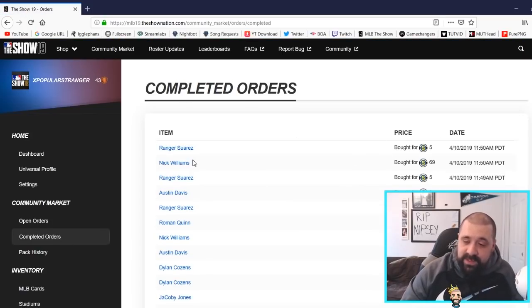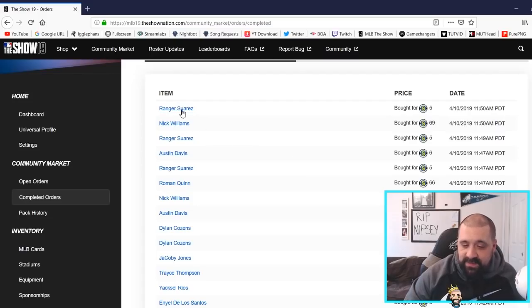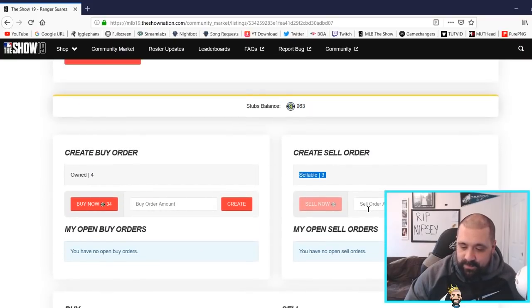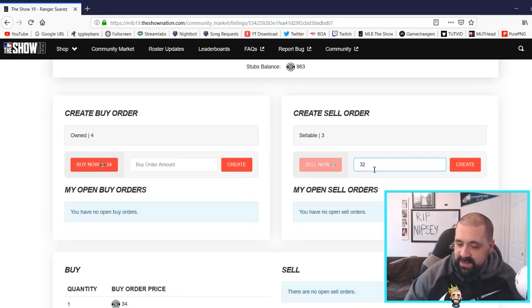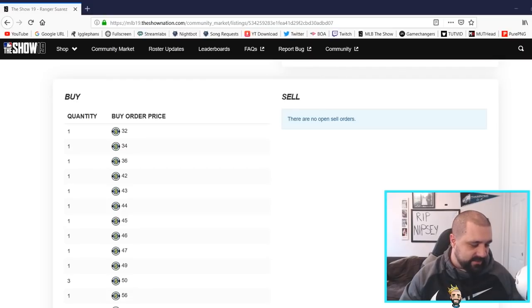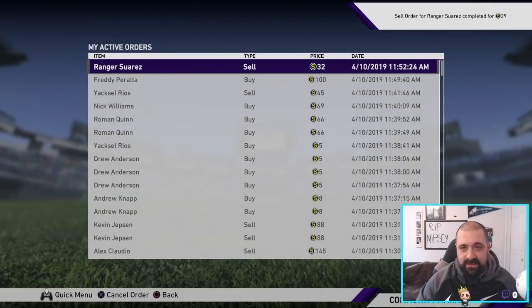Another cool thing: you can click a player's name like Ranger Suarez and it brings you to that player page. We can see our stubs balance and this time it shows we have four of these cards with three sellable. The lowest current listing is 34k, so I'll put in a sell order for 32k — and bam, there is our order. Switching back to console, that Ranger Suarez sell order is now updated right on console, and it actually sold while we were doing the video — pretty cool.